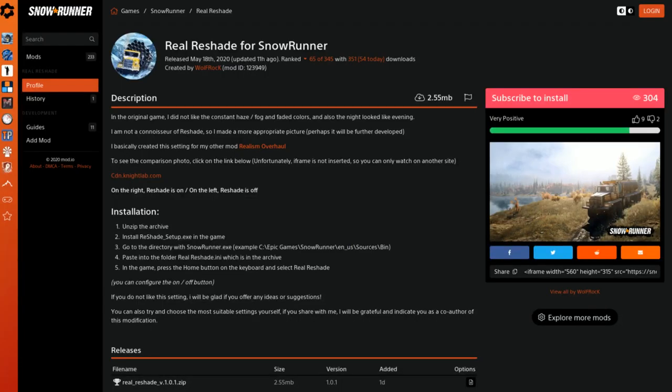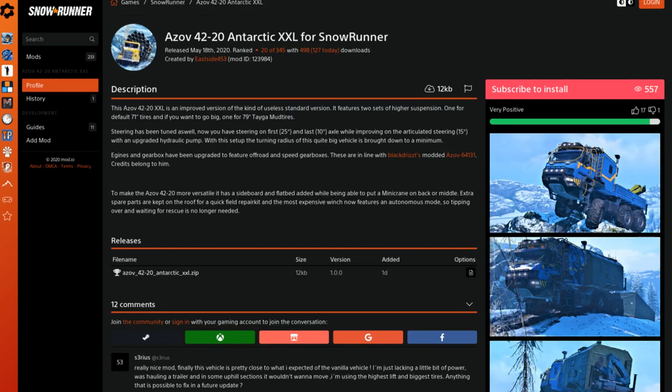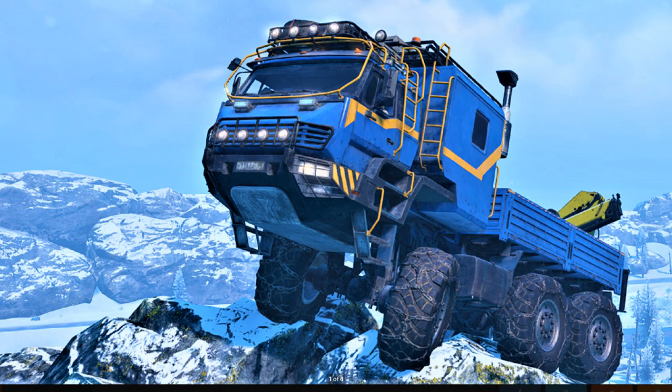Next we have Real Reshade by Wolf Rack — he didn't like the constant fog and haze in the game, so he's tweaked that with this mod, and it's also part of his Realism Overhaul. Then there's the Azov 4220 Antarctic XXL by EastSide453: it has two high suspension options, one default for 71-inch tyres and one for 79-inch Target Mud tyres, an upgraded engine and gearbox, and a better turning radius.